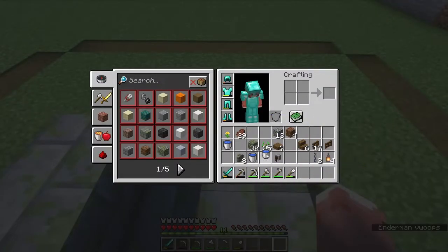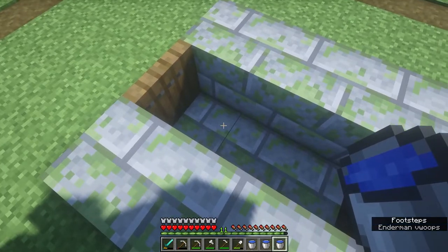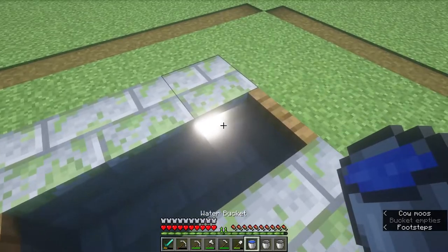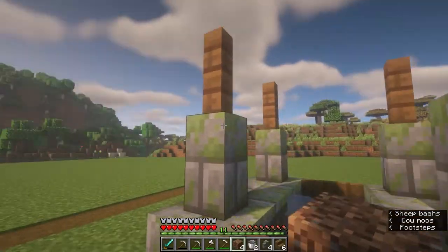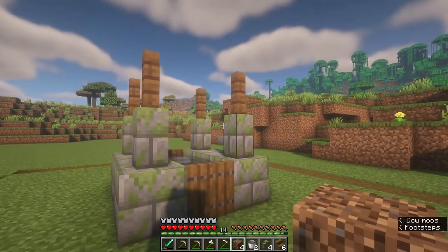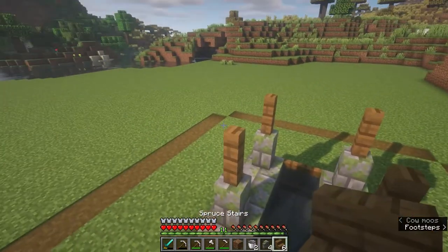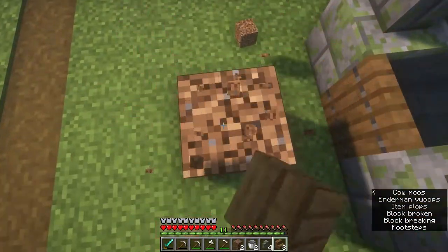I'm not sure if it has to be infinite water, but I have three buckets of water. I need to hit the ground first because last time I touched a block and the water just came out. I placed four spruce fences right on top of the mossy stone wall, and now I'm hopping up where the trap doors are to place them on both sides.